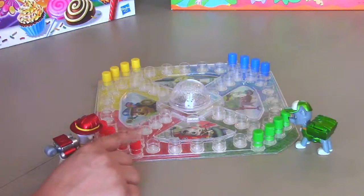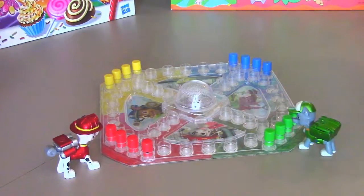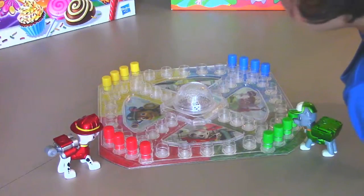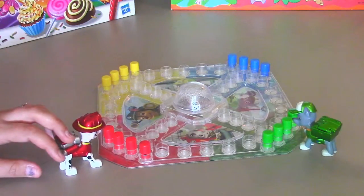First, you go to the start and then you go all the way to the finish board. Whoever gets there first is the winner. In this game, the youngest person starts, so that would be Roman Toy Genius. And to get out of your home base, you've got to roll a six or a one.